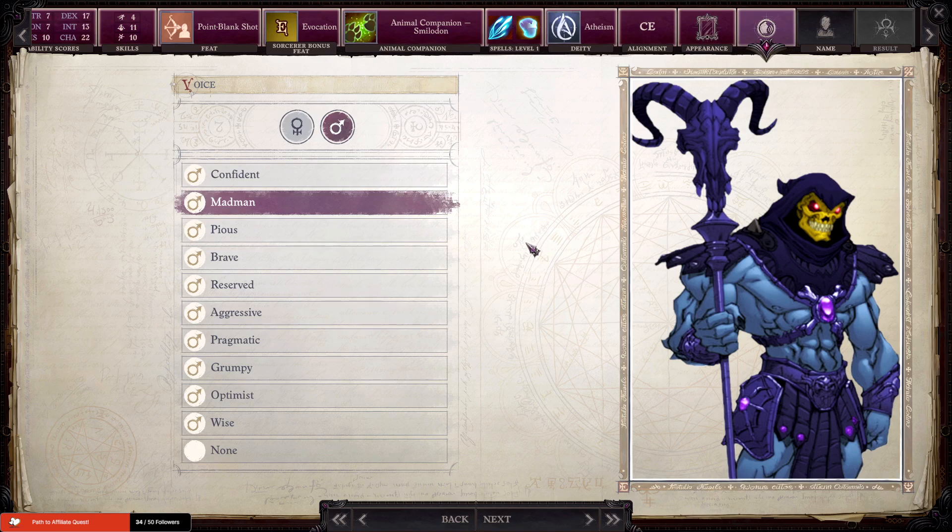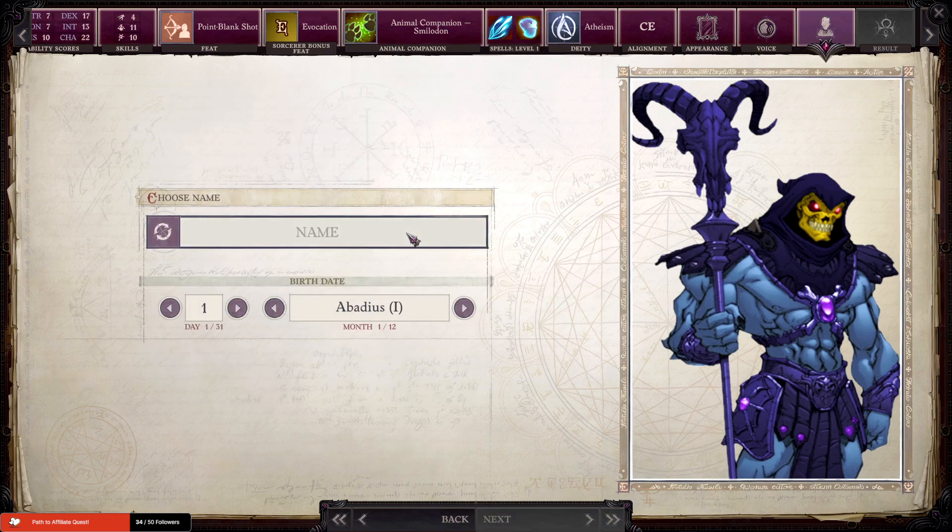For voice, I think I'll go with the Madman — it's the most entertaining. We'll go with that. Now, I checked to see if I could find a name for Skeletor. I haven't found a full name for Skeletor, so he will just be named Skeletor. As for his date of birth, I don't know that either, so we're just going to stick with 1-1 for now.